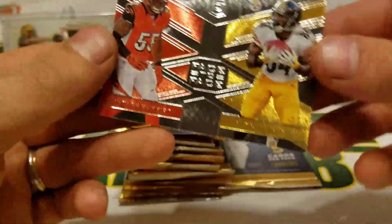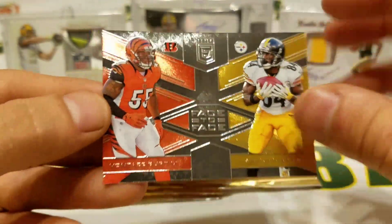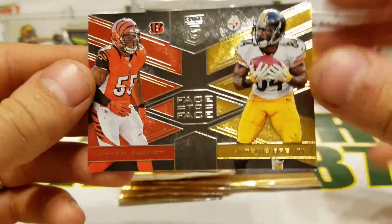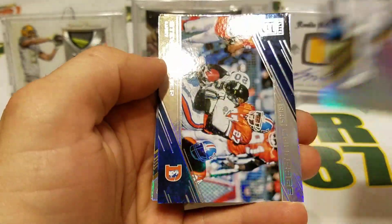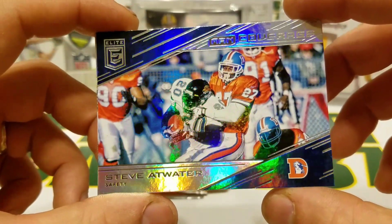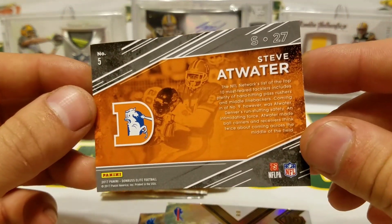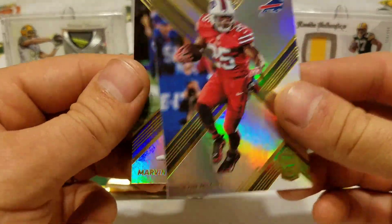Face to Face — let's check out what this insert is all about. Vontaze Burfict and Antonio Brown — got some division rivals on there, numbered to 299. Thomas Rawls and Alex Smith. Robert Kelley. Aaron Donald — this is going to be another insert, Man Coverage, Steve Atwater throwback. That's a pretty sweet card, not numbered or anything but pretty nice. LeShawn McCoy and Marvin Jones Jr.